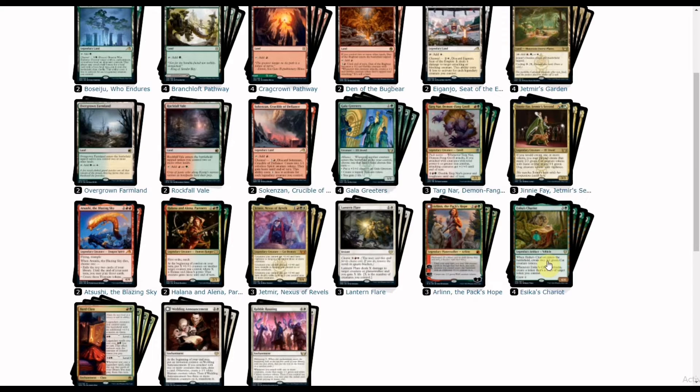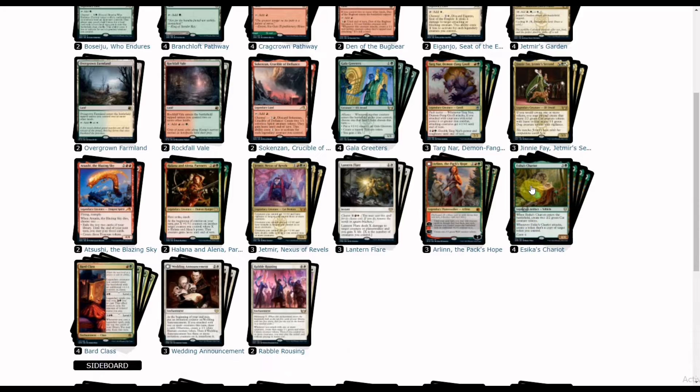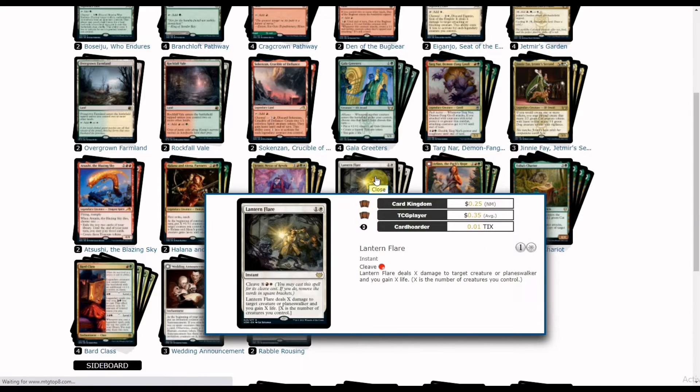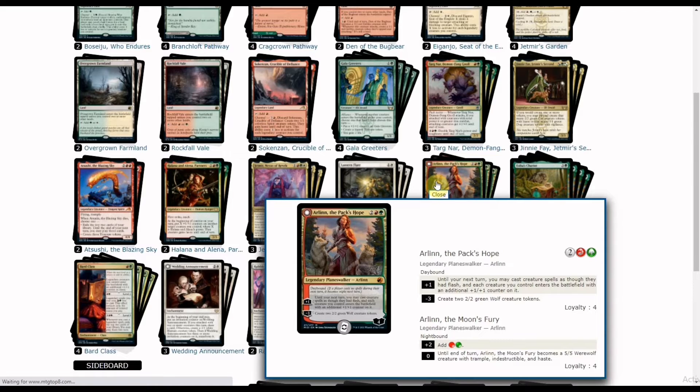We also have several vehicles and the planeswalker Arlin Kord as an auto-inclusion for card advantage and board advantage generation. Paired with Jinnie Fey, Arlin creates not just 2/2 Wolf tokens but more tokens whenever she attacks. For removal we have Lantern Flare, dealing X damage to a creature or planeswalker where X is the number of creatures you control, and it also gains you X life when it deals damage.